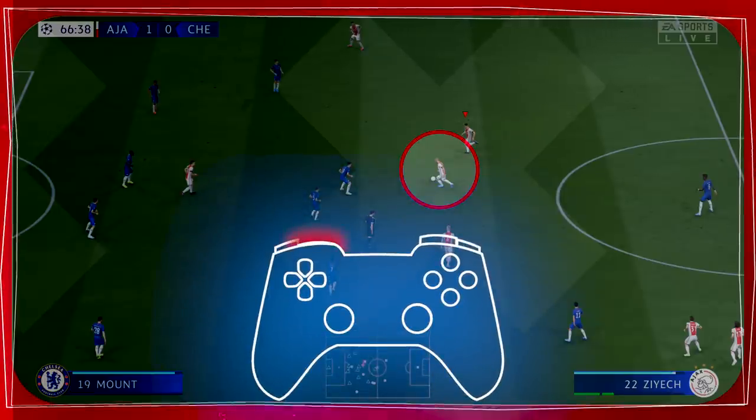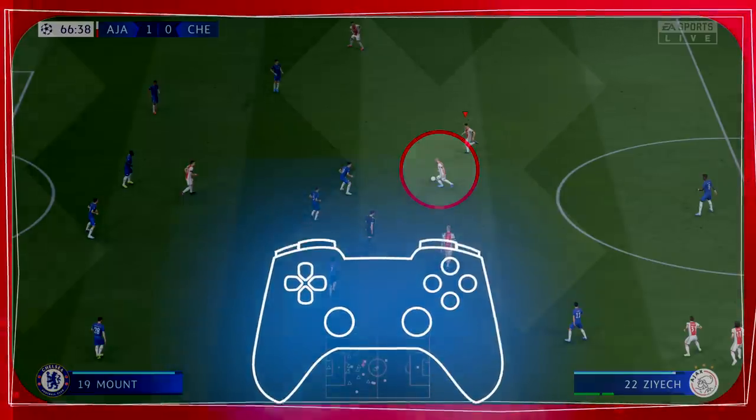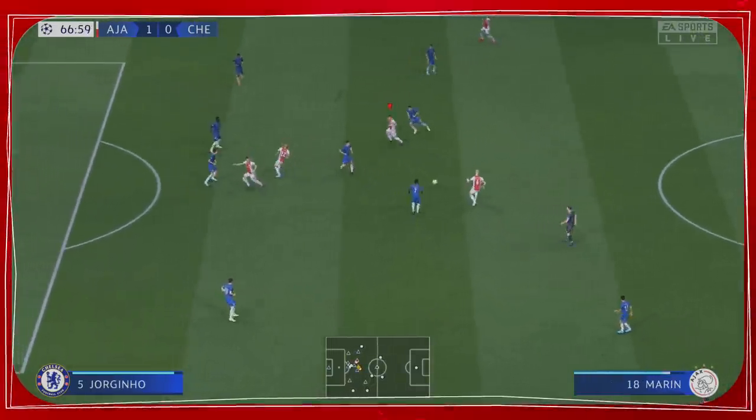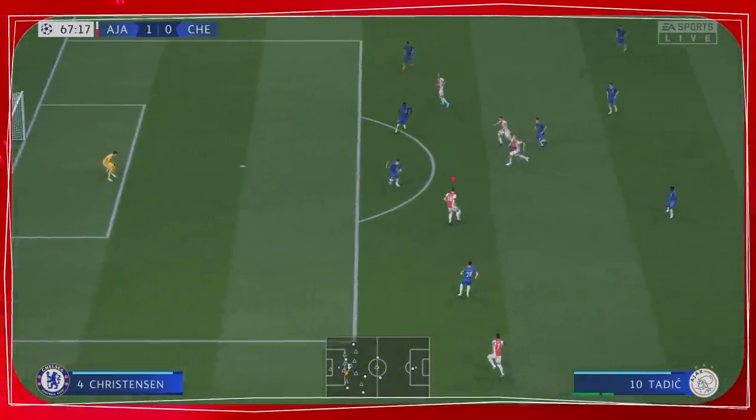Tip 3: The 1-2 pass. When you hold L1 or LB whilst passing, the player who passes will run into space. That way, you can be very dangerous with multiple players running deep after pressing L1 or LB. Also, a 1-2 combination with your striker is very effective, much like how Ajax play.